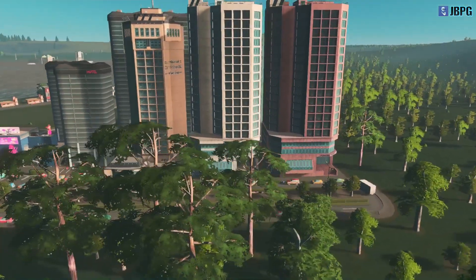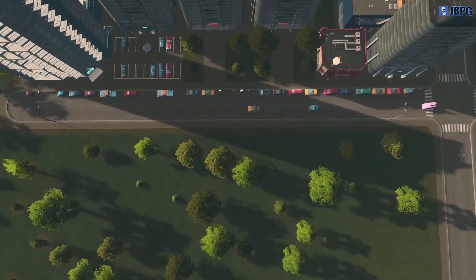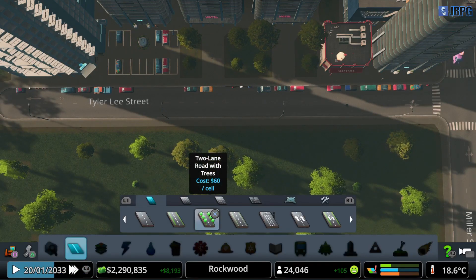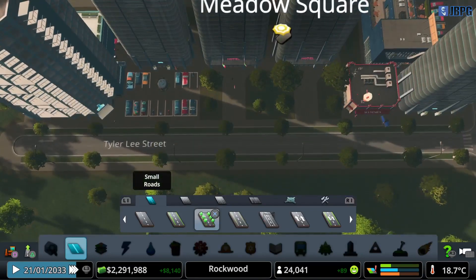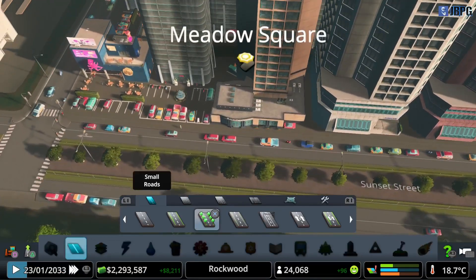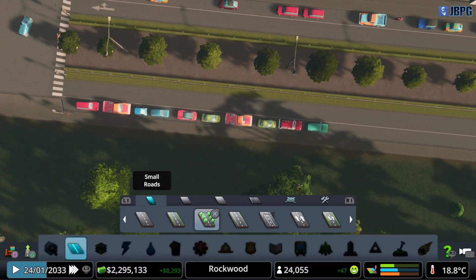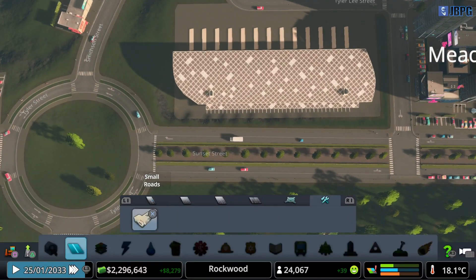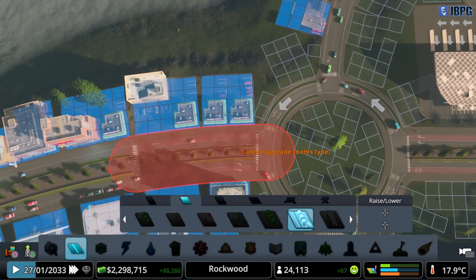The hotel district over here is looking very, very nice — lots and lots of people using the hotels, which is good to see, and lots of people parked outside. I'm toying with the idea of actually changing the road here a little bit to try and get the cars into the car parks. There we go — that's immediately shoved the traffic that was parked on the side of the road into the car parks. Over here we've got this boulevard with a dedicated parking lane, but since we have a bus terminal here, we are going to need to upgrade that to a large avenue with bus lanes.